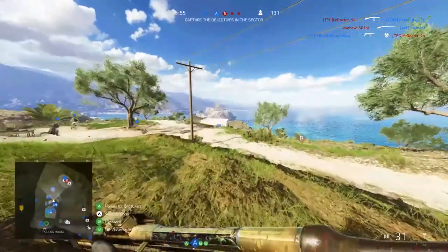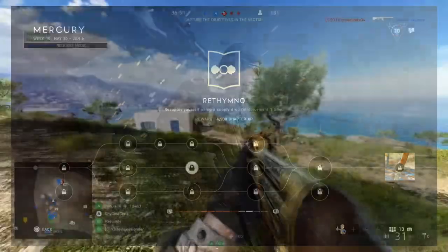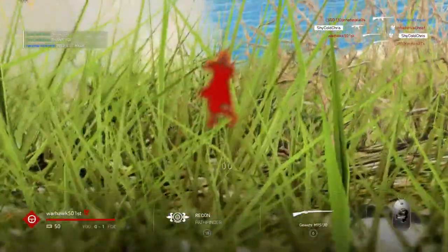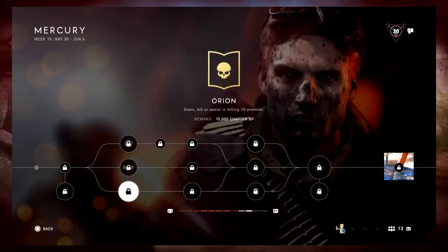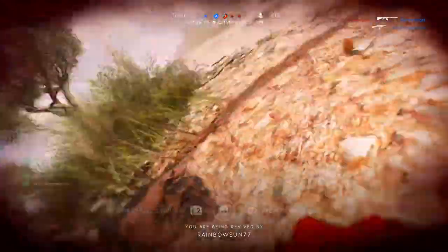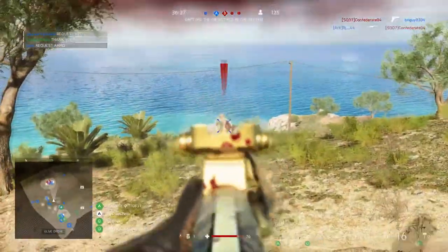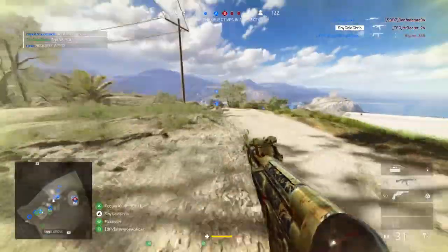The second middle assignment is to resupply yourself using a supply drop reinforcement one time. That's easy — you can even do it in combined arms. For the bottom path, the first assignment is to down, kill, or assist in killing 20 enemies. Just do what you do in Battlefield: kill people, assist, or if you're playing Firestorm, just down a bunch of enemies.